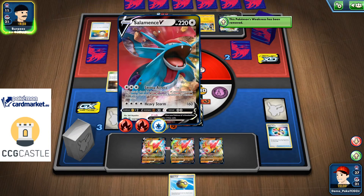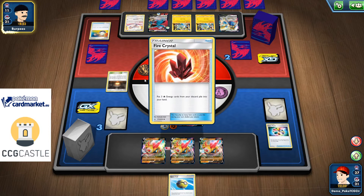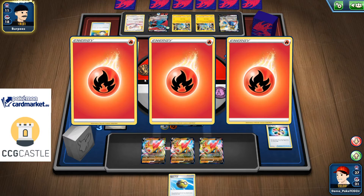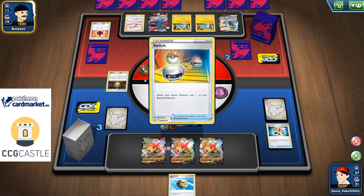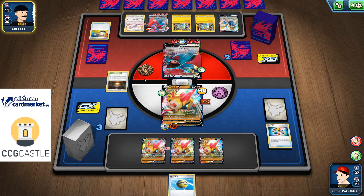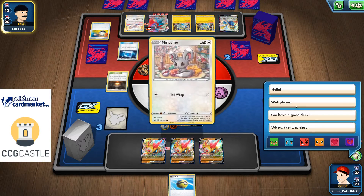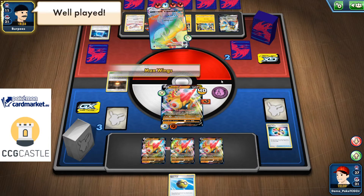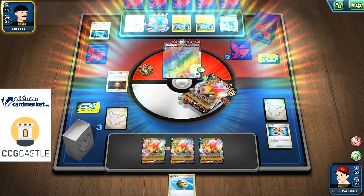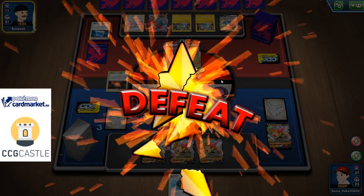The benched Pokemon hits me for 80 — not enough for a knockout, so I'm safe at least. But there's a Fire Crystal providing four energies. Will there be another Salamence Vmax? If so, the game is over. Heavy Storm and Communication — that's the GG unfortunately. Two defeats due to no draw support, which basically means we need more draw support in this build.